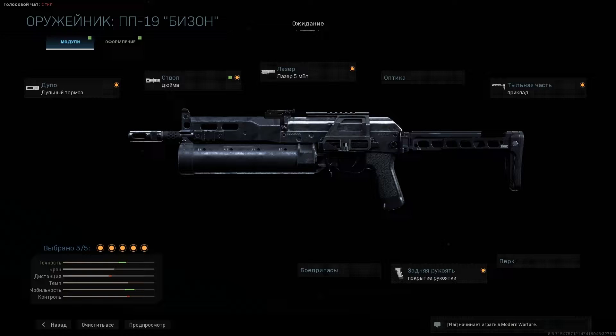Что касается оптики, то я рекомендую сэкономить на данном слоте, так как стандартная мушка очень удобная. Но если всё-таки захотите, то посмотрите гайд по ПКМ — там я показал лучшие прицелы по скорости входа.